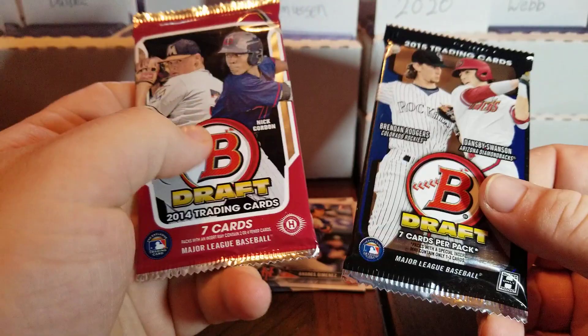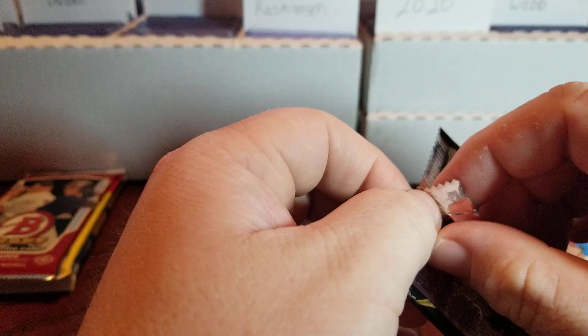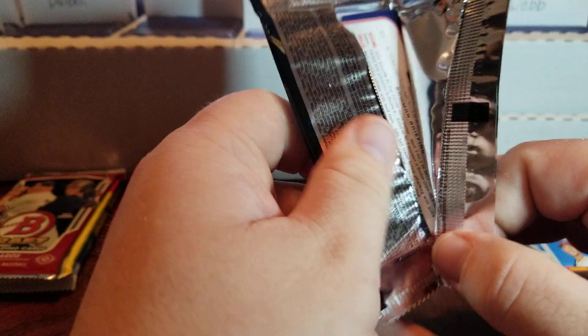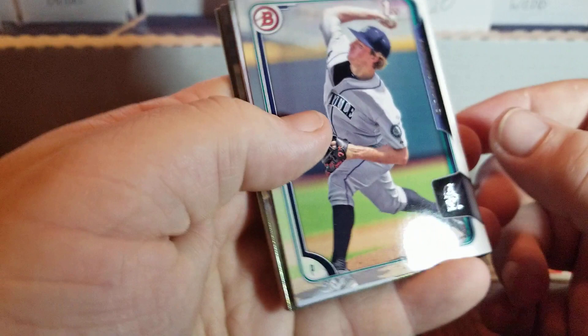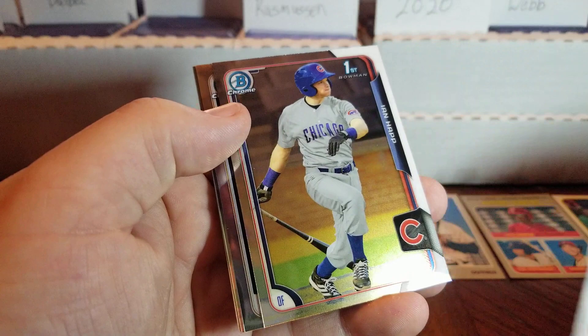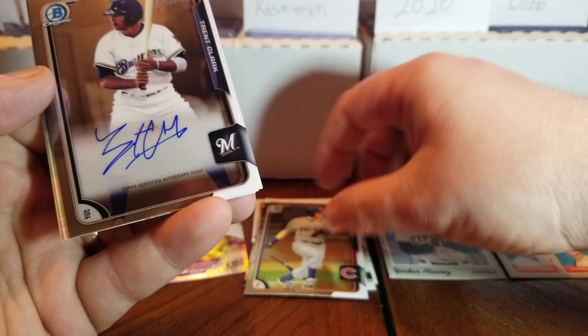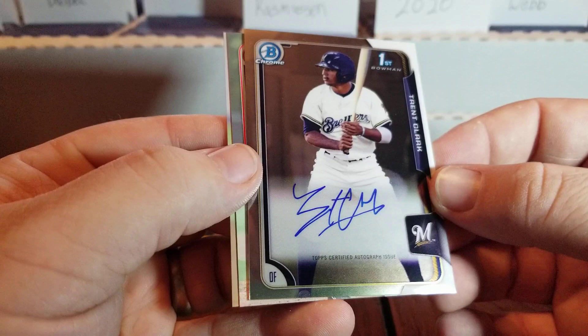Let's do the 2015 Bowman Draft. We can get Kyle Tucker, Austin Riley, Walker Buehler, Ke'Bryan Hayes, Brendan Rogers, Dansby Swanson, and Ryan Mountcastle — the big guys. There's a first Bowman of Andrew Moore, Cody Pett, and Jeff Hendricks. As a Cub fan I appreciate that. I actually just got this card in a lot, so doubled up with a first Bowman of Ian Happ Chrome. And we hit an auto — my first auto with the Rookie Card Explosion box, I will take it.